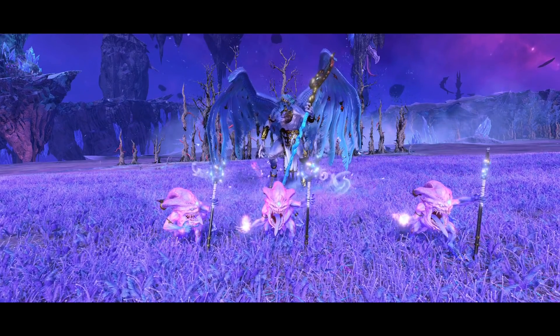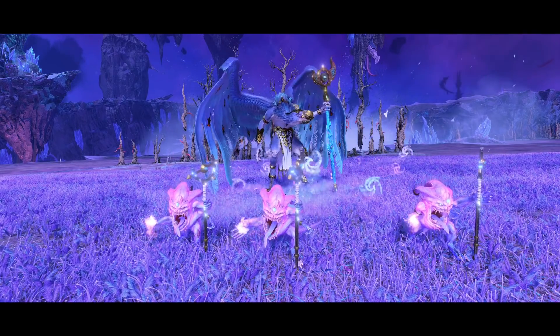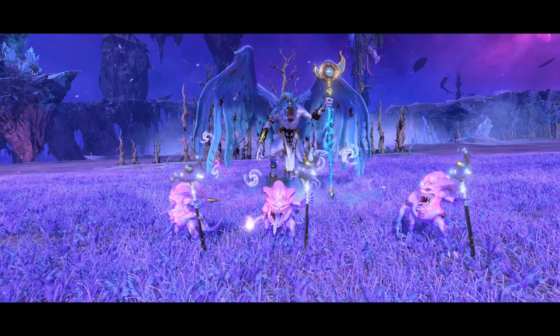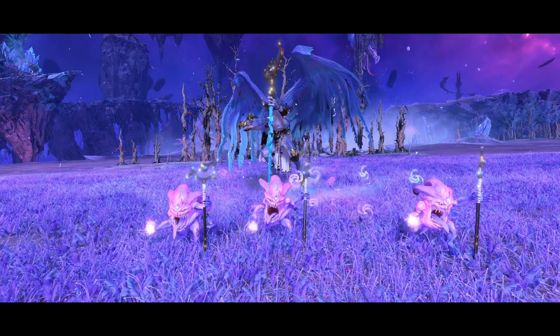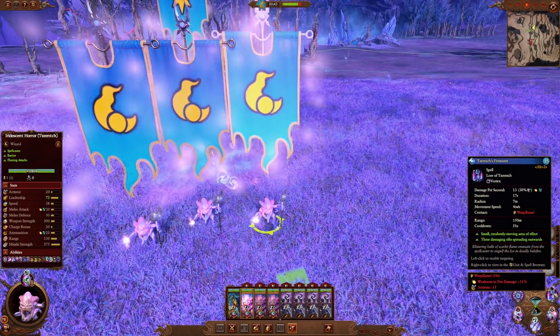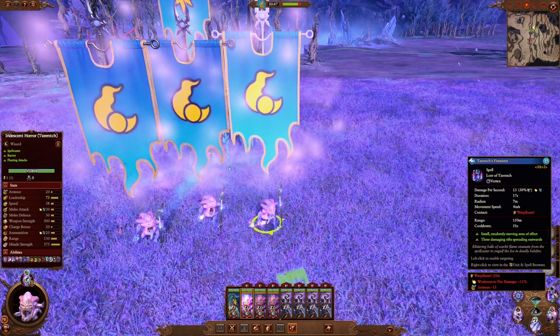So let's take the time now to look at each of the individual spells, what they do and how they can be used in battle. Keep in mind that anything you see in terms of values can be changed by the time the last patch comes out before the game is released. We're going to be working through these in a clockwork fashion, with the first one being Tzeentch's Firestorm — a vortex spell which does both magical and fire damage.